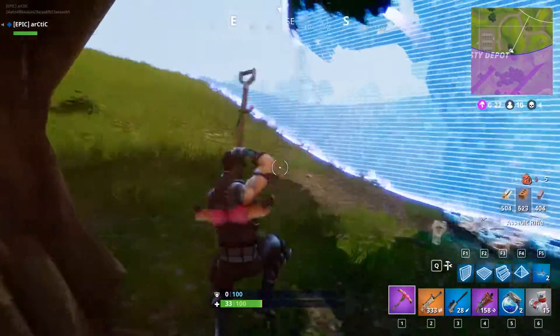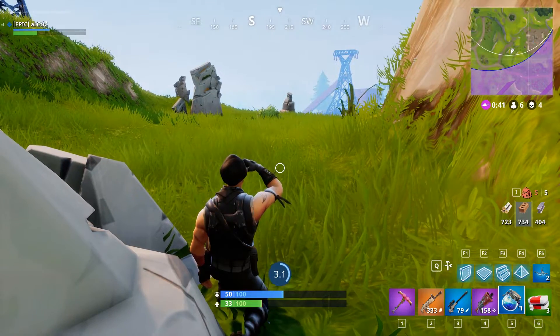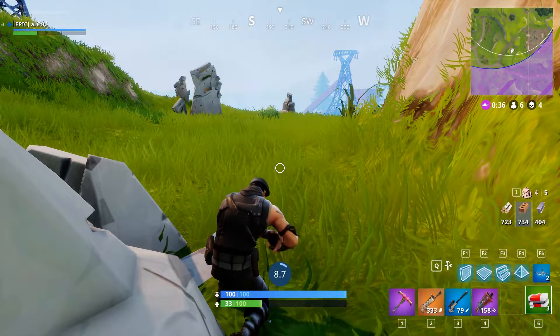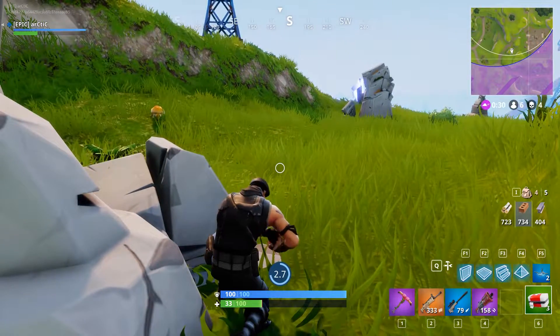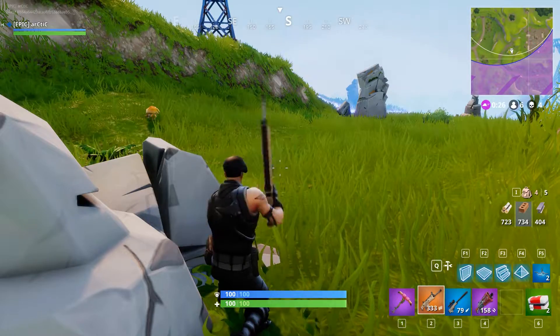He had the golden scar — I love that weapon, so I was super excited. I had to run away from the hill because the circle was closing in. I stocked up on full health and shield. He had three full health packs, so I thought this could take me to end game. Gold scar plus a sniper, even without explosives, is a pretty strong combination with the ammo I had.